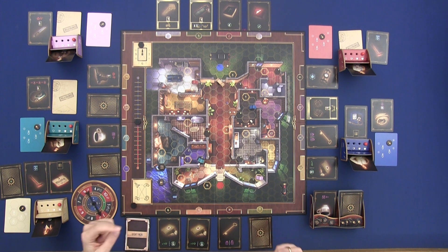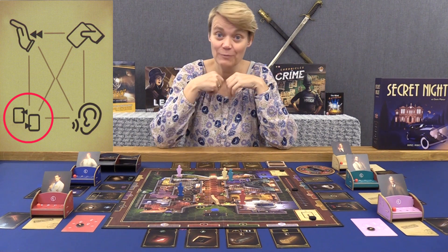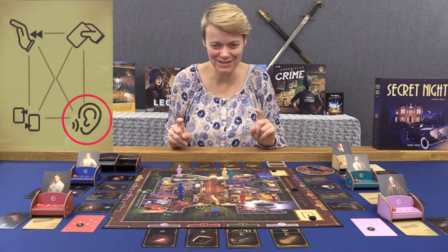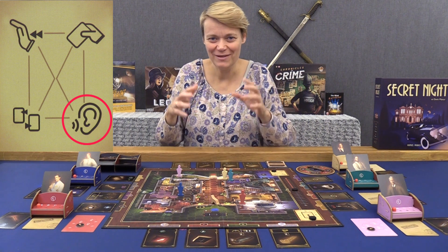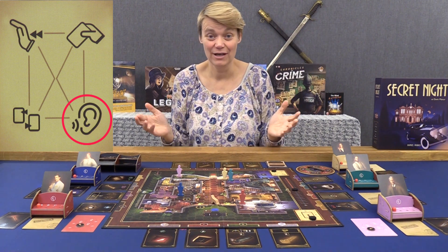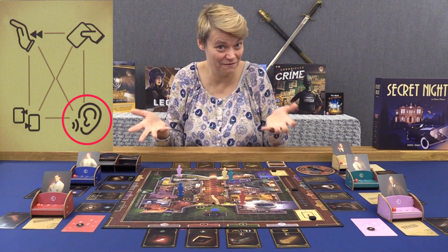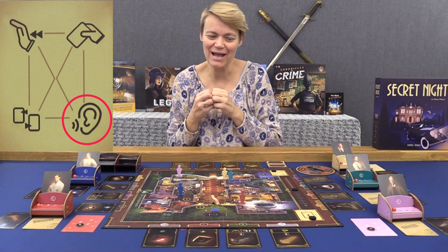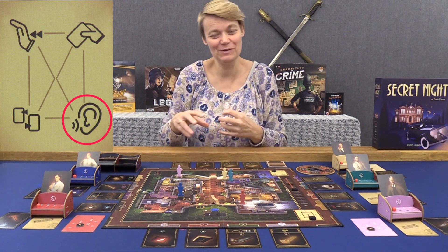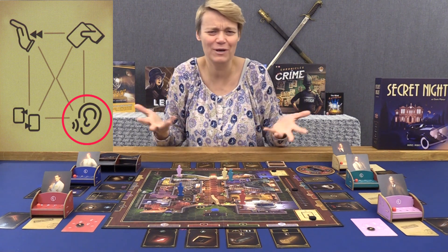If you choose the action with two cards and an arrow, you can swap cards with the other player — but they have to agree. You can swap one, two, or three cards. With the ear action, players actually leave the table and go whisper somewhere to tell each other a secret, so you can make plans. This is useful for thieves wanting to discuss whether to run away together on the motorcycle or in the car.